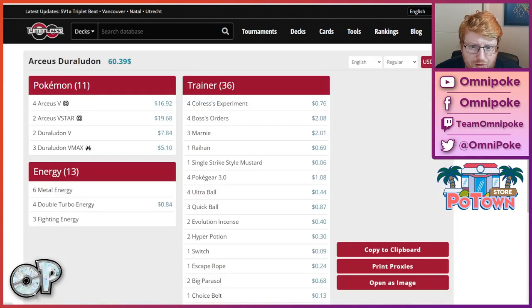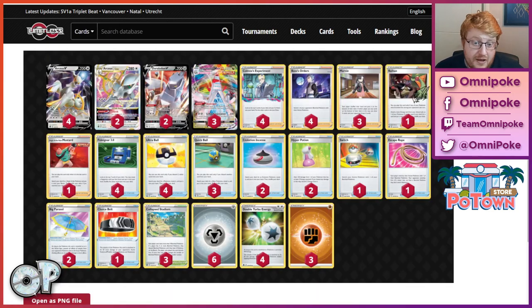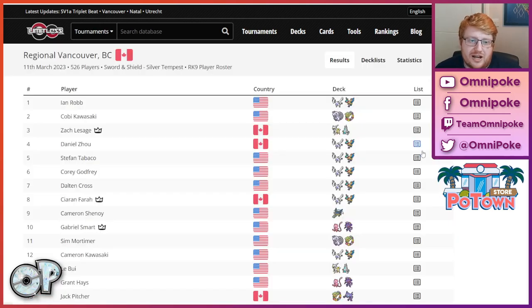There's also an Arc Dura in top 4 with Zack Lasage — super accomplished player — who has been rocking Arc Dura for a few events now. Lasage is playing Heavy Collapse Stadium in this build, which definitely helps out against the Mew matchup, but I think it is a little bit dicey against Lost Box. One thing I find really interesting about Lost Zone Box is that many builds are moving away from Rayquaza. I think Rayquaza makes so much sense going forward — we've already seen a lot of Goudra and Arc Dura in top cut, and Rayquaza is really good at beating those.